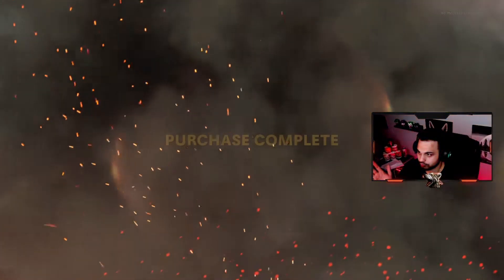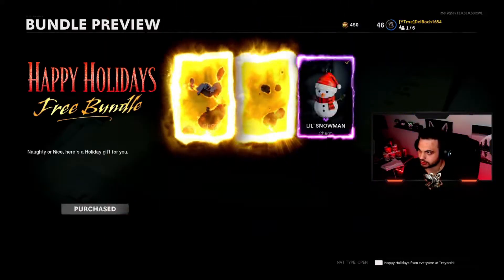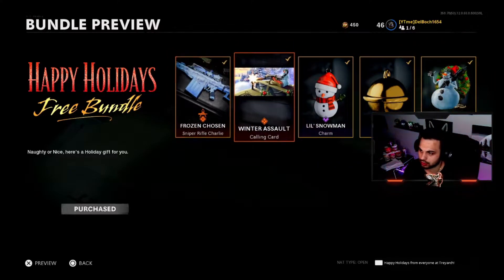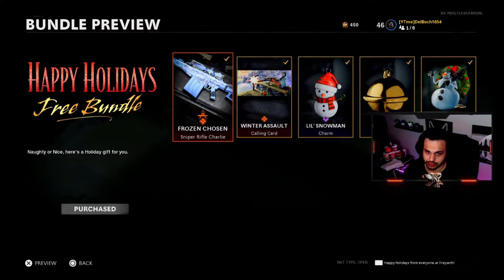And boom, you've got it. Not only are you going to be getting a blueprint for the Snap Arrival, you're also going to be getting a calling card, a charm, another charm, and an emblem as well.